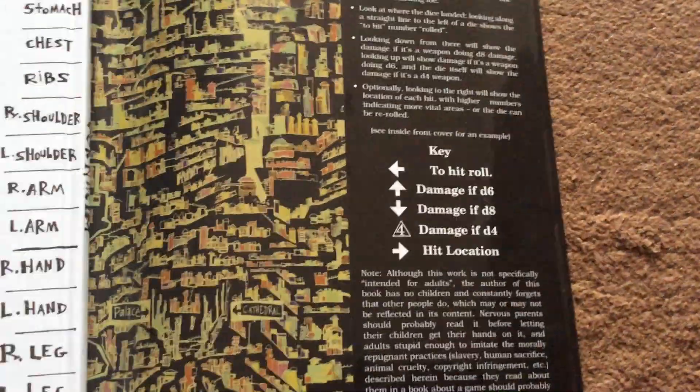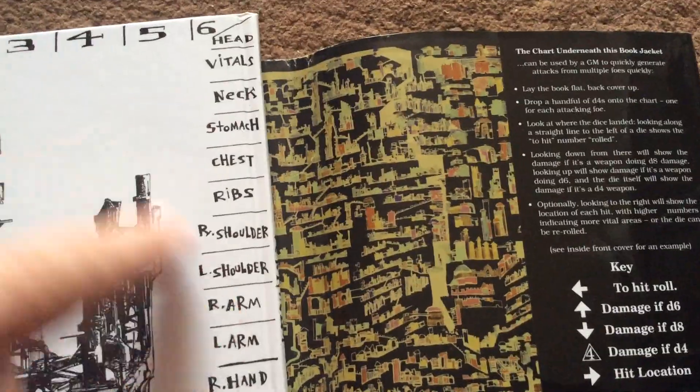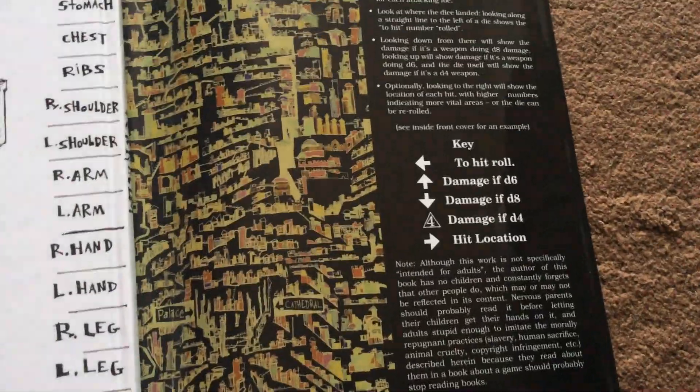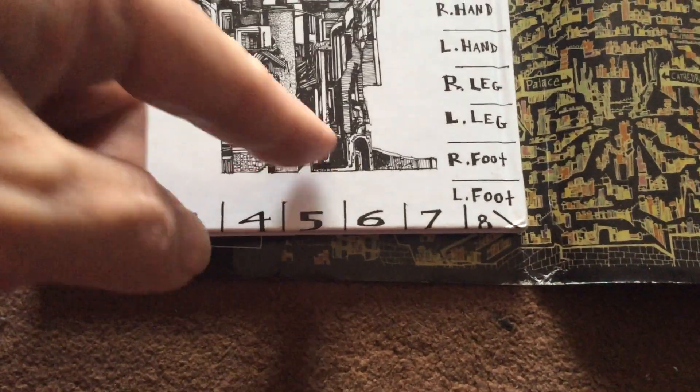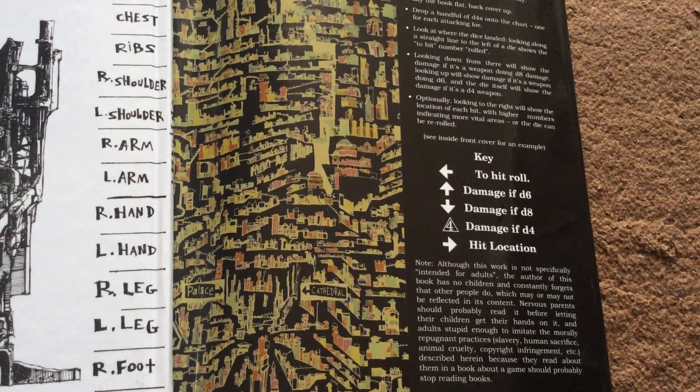On the back there's another drop chart. You drop a four-sided die on here and depending on where it falls, this axis is the roll to hit. If it's a six-sider, this is the damage if it hits. If it's an eight-sider, this is the body part it hits, if that matters in your particular system. If it's a four-sided die, you just look at the four-sided die result. So that's very, very useful and handy.